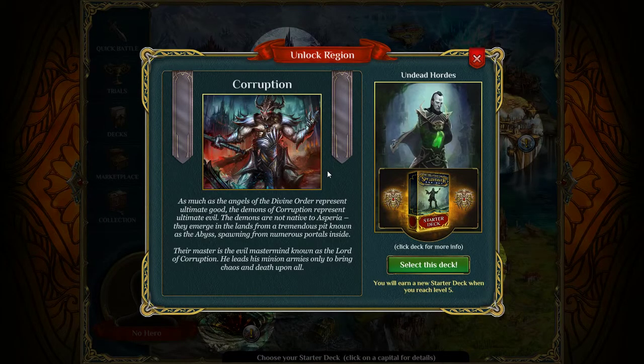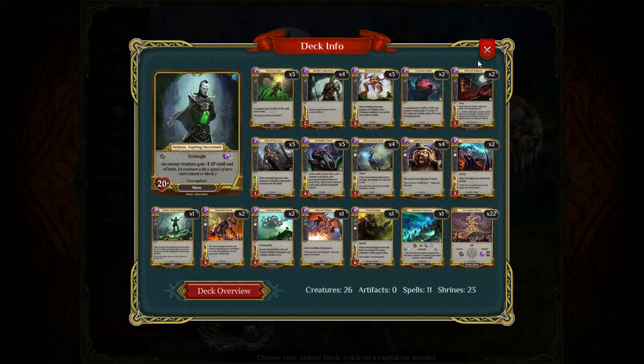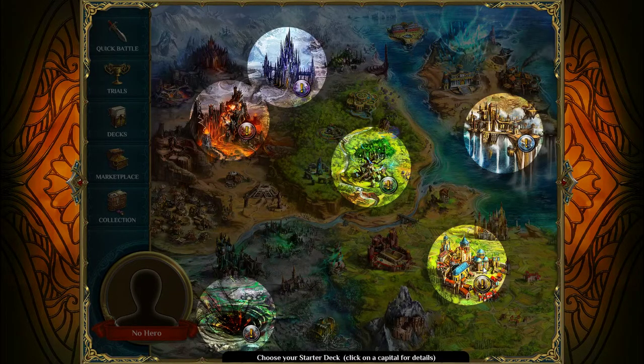Corruption — undead hordes. The aspect is corruption: deplete the opponent's cards, creatures and life while growing your undead army. Powers focus on weakening, draining, discarding — generally making your opponent's life miserable. The undead may be slow but they're hard to hit. It shows all the cards: creatures, spells, shrines. Skill level is moderate. Let's see the next one — order, angelic legions.